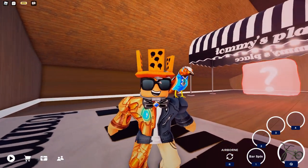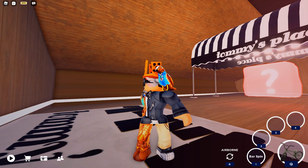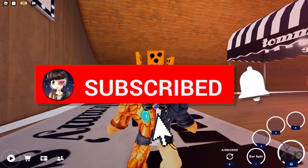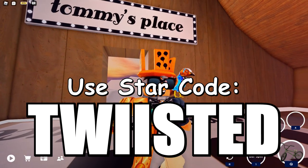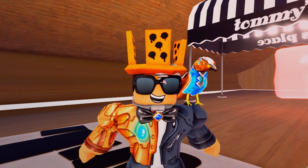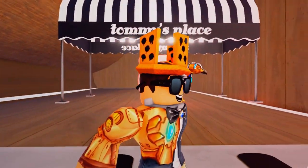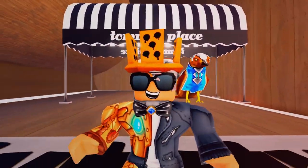And with that, ladies and gentlemen, that brings us to the end of today's Tommy Hilfiger event episode. If you enjoyed it and it helped you out, be sure to drop a like down below and subscribe if you're new to the channel. Don't forget to use star code Twisted whenever you're buying Premium or Robux. I'll see you guys later for another event — this is Twisted Manor signing off from the secret Tommy's Place, and as always, don't forget to stay snazzy.